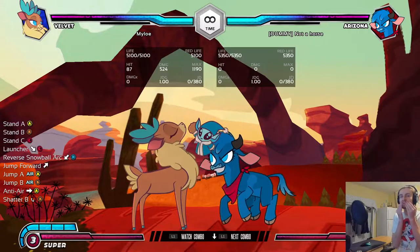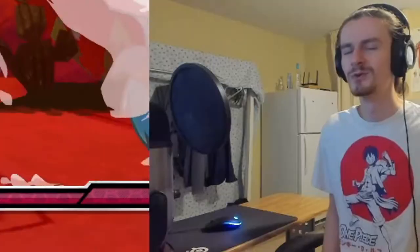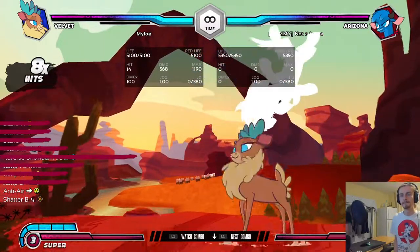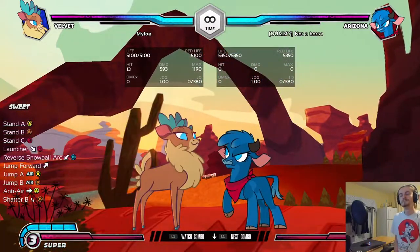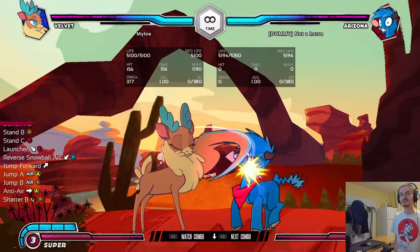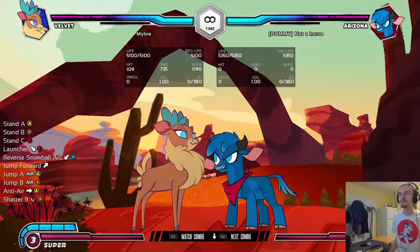I've got to jump forward. Light, medium. Oh, I see. Let me watch this one actually. I like that. You jump up to keep the combo going, and then you land, and then you finish it. Oh, that's so cool. I used the wrong move as the last hit, but that was pretty much it. Nice. We got it. Very, very good. Moving on.